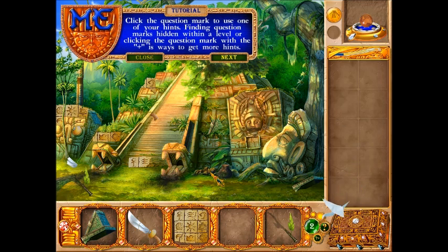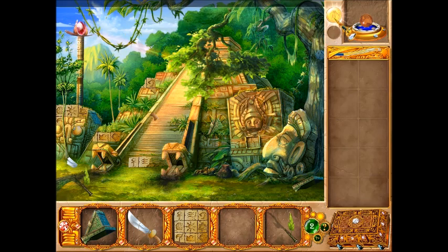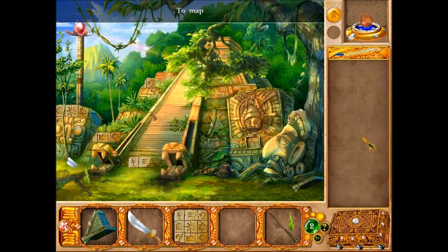Click the question mark to use one of your hints. Finding question marks hidden within a level, or clicking the question mark with the plus icon, are ways to get more hints. Use the relocation artifact to open the map and jump to any accessible spot. And I'll go solve the ancient mystery — I'm in the Maya pyramid now.